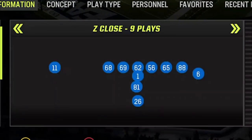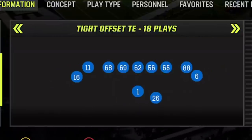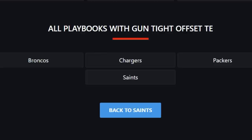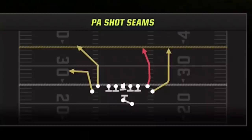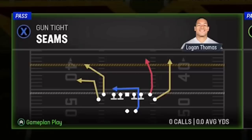The play I'm going to be using today is probably my favorite go-to pass play if I need a one-play touchdown or just a big play to flip the field in a hurry. That play is out of the Gun Tight Offset TE. I run the Saints playbook, but this formation and play is also found in the Green Bay Packers and Los Angeles Chargers playbooks. The play itself is the PA Shot Seams, also known as the PA Seams.